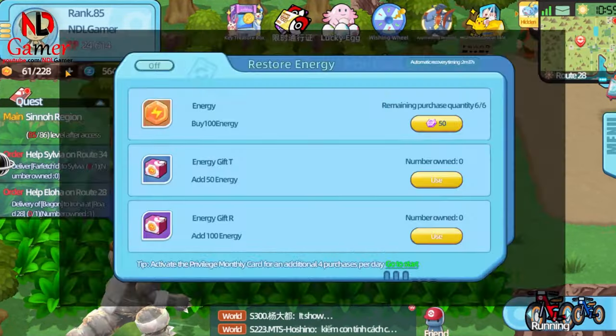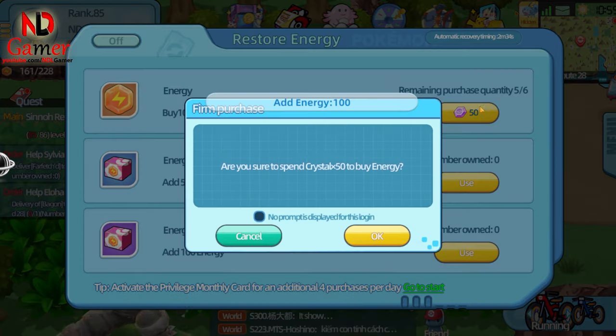Next, the prices for Zip and Energy have been reduced, which I think is great because I need to buy a lot of those items.